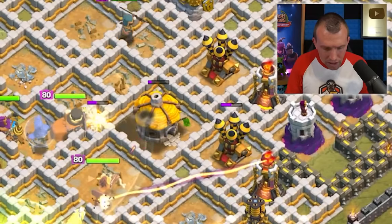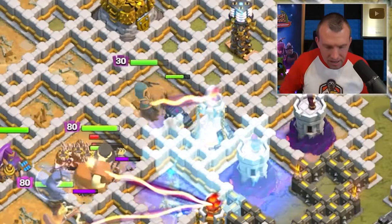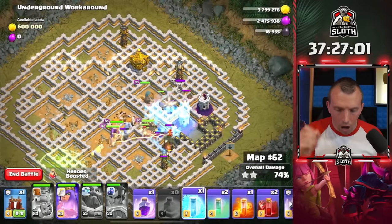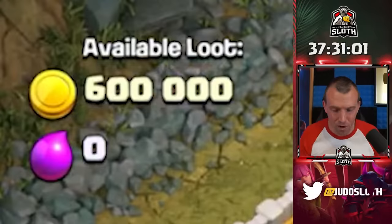Multi-target Inferno on the Queen — we've only got that one single on the RC. Let's go ahead and freeze it. With that single target Inferno down we are good — 600,000 gold for this one as well. I will take that, but we need some more goblin maps.